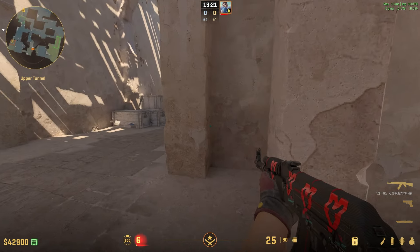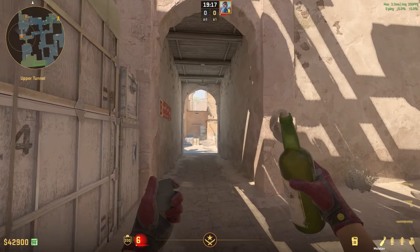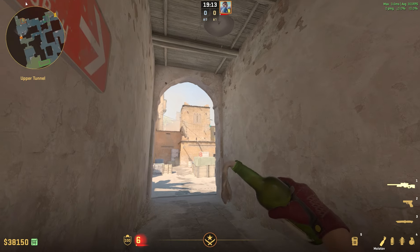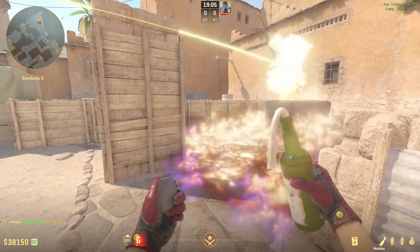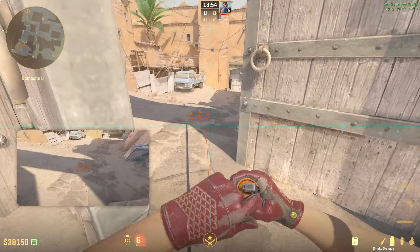Right after that he can either hold lower, or the guy who threw the smoke can come out and hold lower. If there's any trouble on site, the fifth guy can run out aiming right here on these marks, run forward, and throw his molotov to get a really good backsite molotov — denying anybody from trying to play for time or hiding behind site.